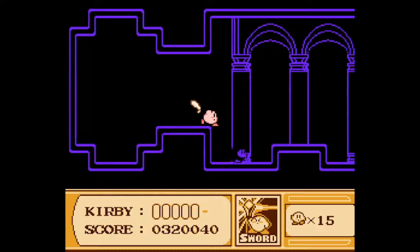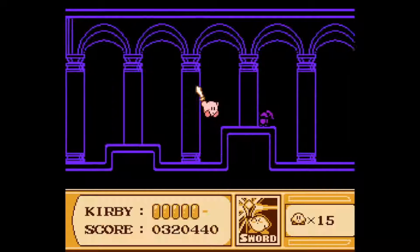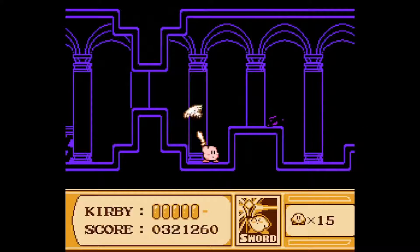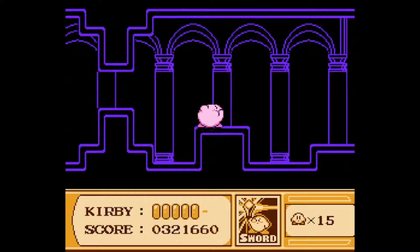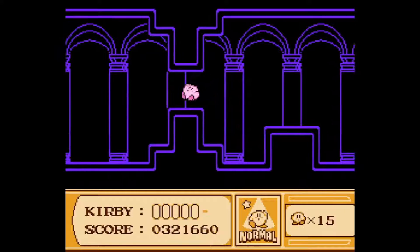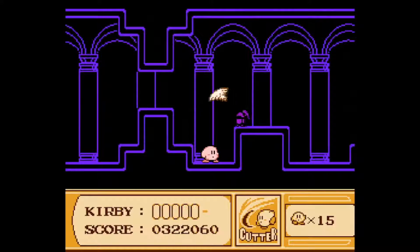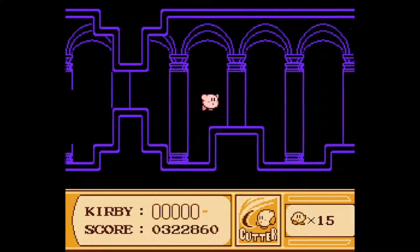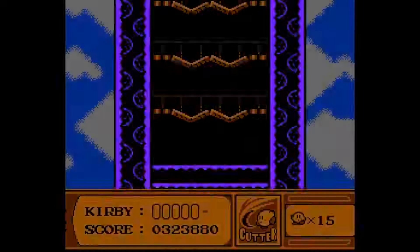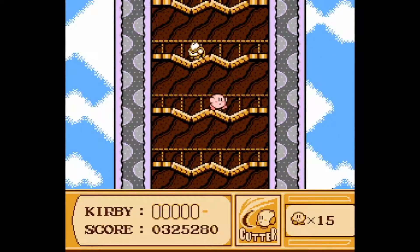Now we have this dark area to deal with. There's not much going on. Actually, now that I think about it, I think the cutter — let me take it out. I actually feel like the cutter would be better for what's coming up next, because I know there's only 6 stages in this area and the boss is up next. Cutter would be the better option here instead of sword. So, go inside here — there's no secret doors or anything inside that darkness.